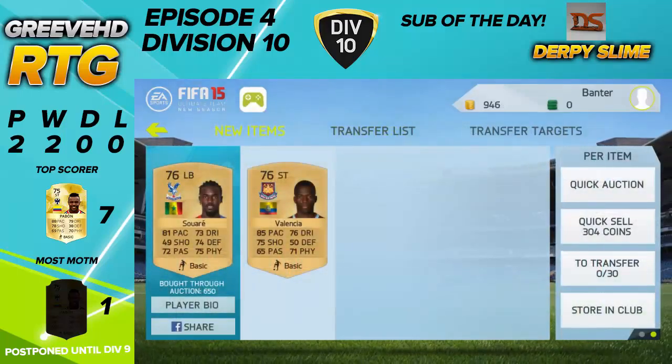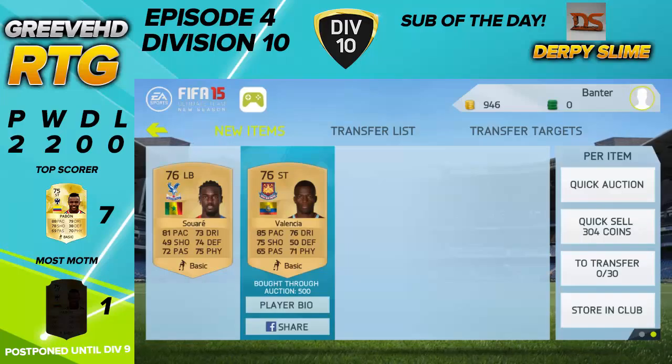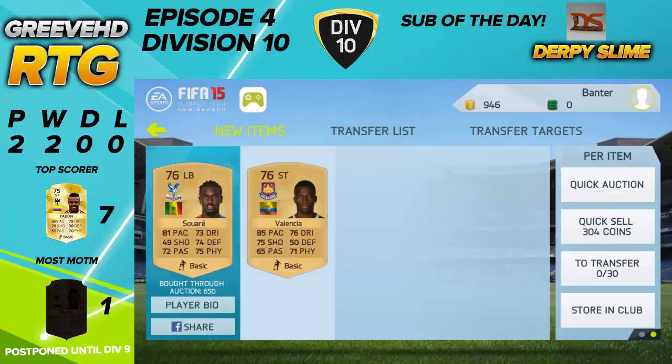Our two new signings are Enna Valencia and Suarez. We got Enna Valencia for 500 coins, which is an absolute steal, and we got Suarez for 650, which is a pretty good deal — quite an all-rounded player except for the shot. Enna Valencia is good as well with 85 pace, 75 shot, and 76 dribbling. I'm going to get them both into our squad and hopefully get 100 chemistry.